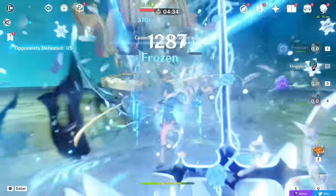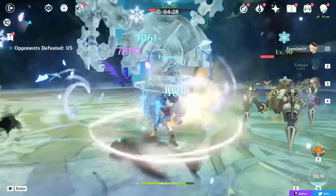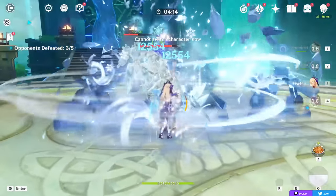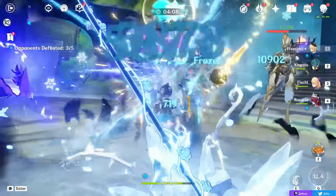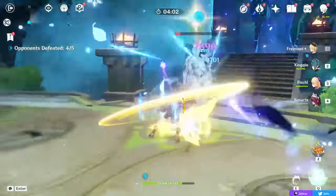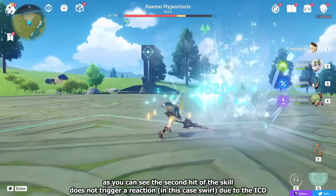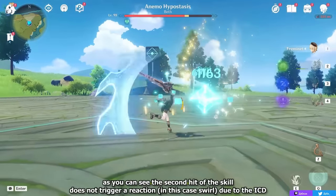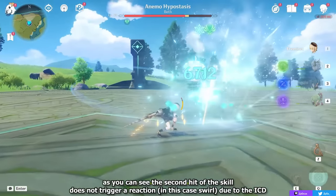You can also just run a flexible last slot alongside Hydro and Electro support, or play him in a Freeze/Shatter team where you can get value as a Cryo DPS. Technically in a Reverse Melt team he's viable too, although keep in mind both hits of his skill share the same internal cooldown, so if you're Reverse Melting you'll typically only melt half of his skill hits — the first one and not the second — unless you wait, which isn't optimal. There are definitely better Cryo options in a Reverse Melt team, though he can technically be a viable one.